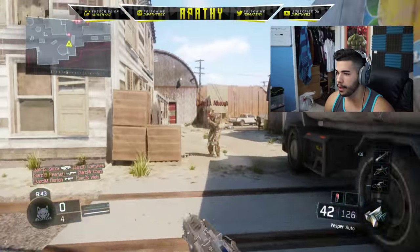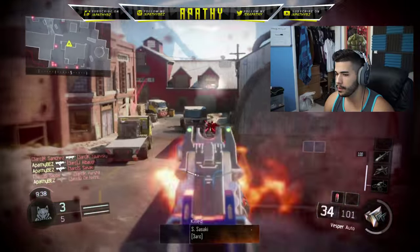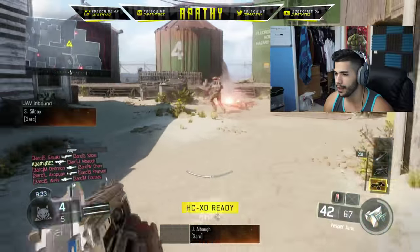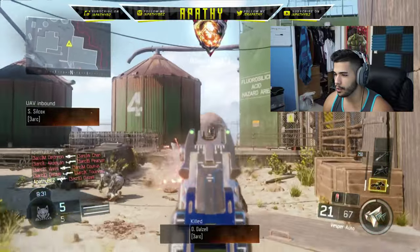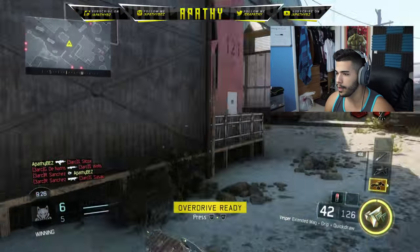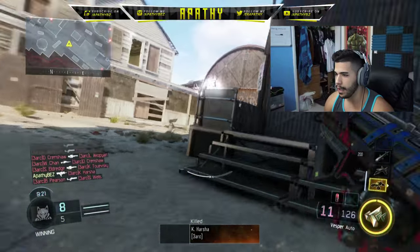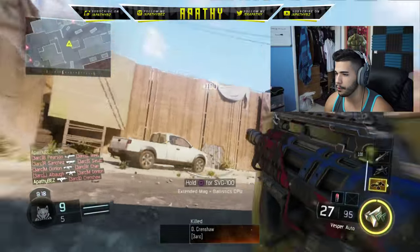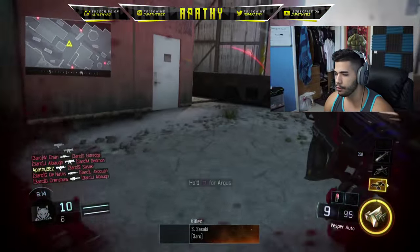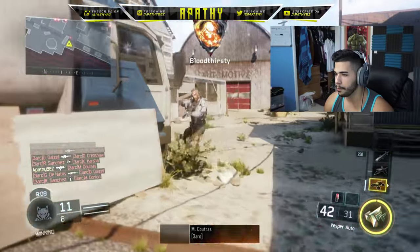Right here I got a Vesper class, there's 18 bots on this map, so pretty much every time I spawn I'm going to be aiming and shooting at someone. This gun is so good - this is why we banned the Vesper, man. You're just constantly in good fights like this. This is what you want: you spawn in and your reaction is on point. You can see me just snapping everywhere, every corner I turn there's someone. This is perfect - this is exactly what you want.